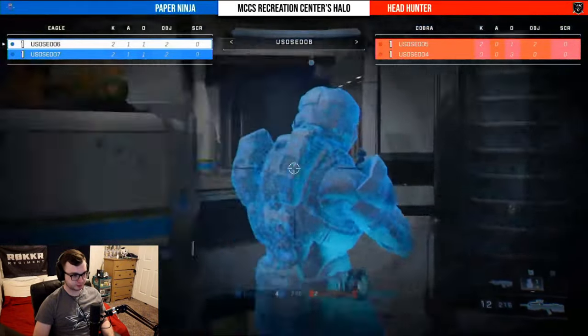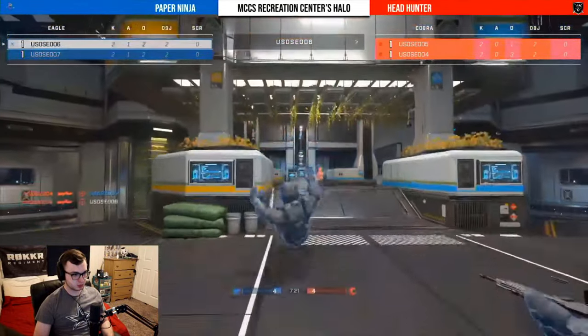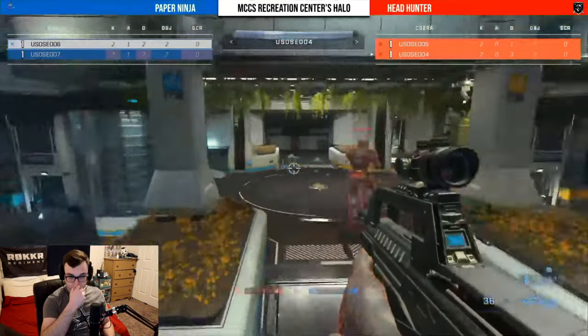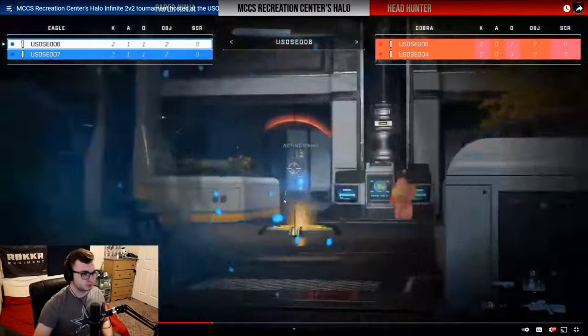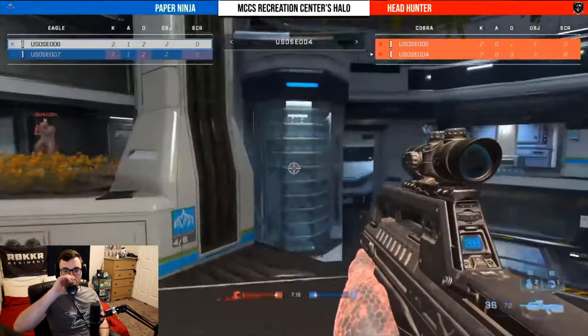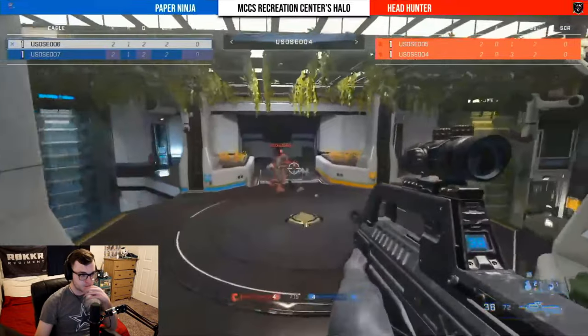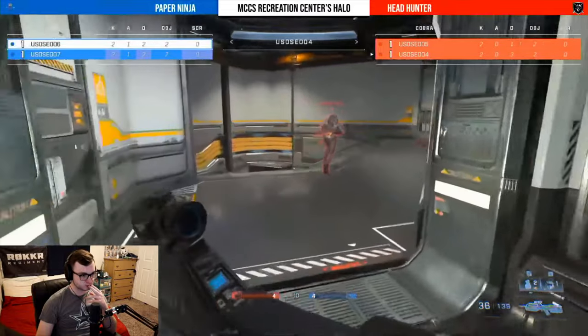Right now you can see Paper Ninja trying to get control of the active camo — they want to control this area. But no, it's going to be Headhunters coming in hot, able to land the BR shots and getting control of this camo. Now the big question is what are they going to do with it — they've just tied the game four to four.